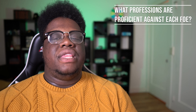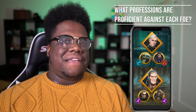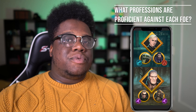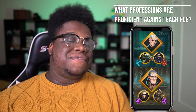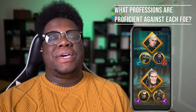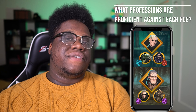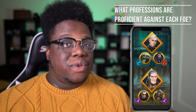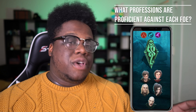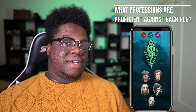Basically, breaking it down: the feared adversaries and the foes leading up to them — those foes are considered 'guards,' and the adversaries are considered 'arch foes.' In feared encounters, the foes leading up to the arch foe will give you an advantage based on your profession. However, once you reach the arch foe in a feared chain, that advantage goes away. In lethal chains, there will be no affinity at all — no advantage based on your profession for any of those guards leading up to the arch foes.